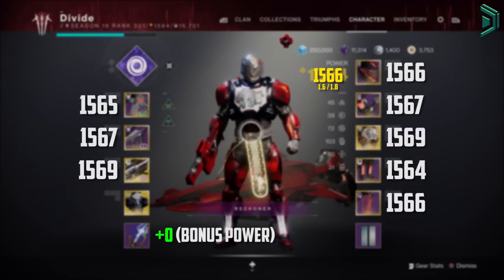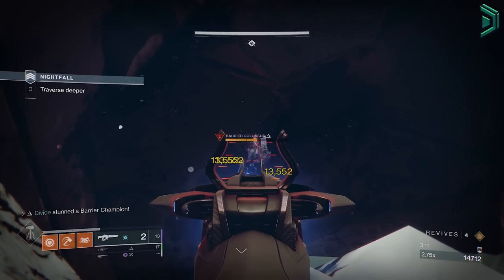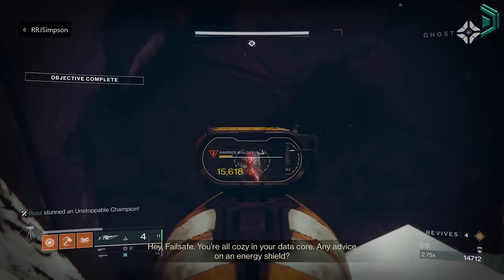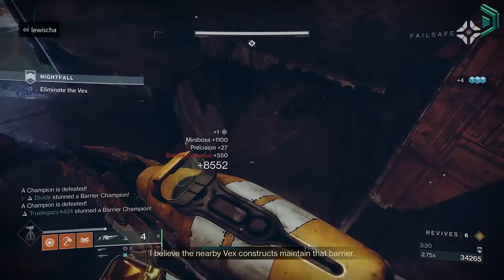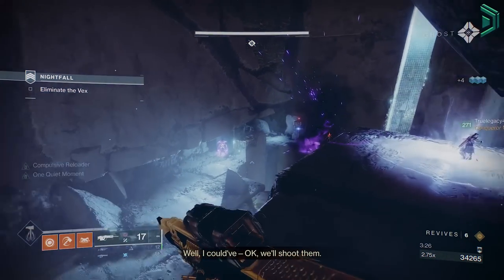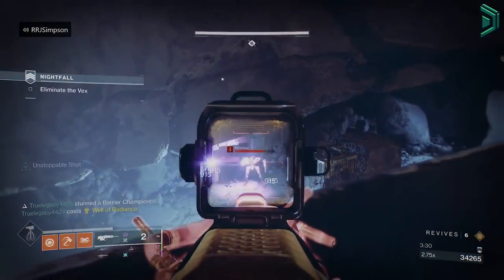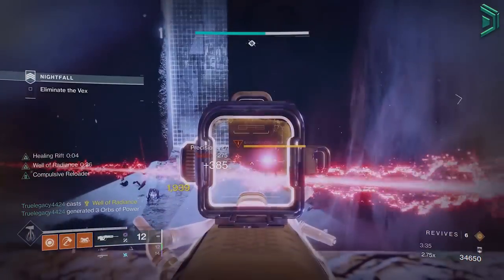Just remember: you don't need to have the highest gear equipped in order to get higher drops. You could play at 1500 power but have a full set of gear unequipped at 1580, and your next pinnacle or powerful reward will still drop at 1580. This is because your power when equipped with your highest gear is actually 1580. As long as you have your highest gear somewhere — a different character, your vault, or just generally unequipped — you're safe. Just remember that bonus power also doesn't affect your gear drops.